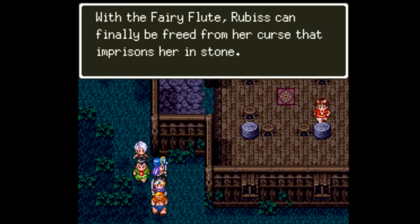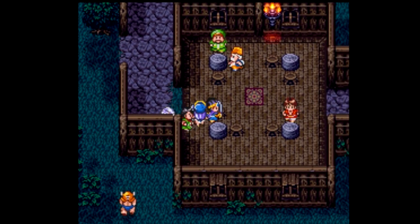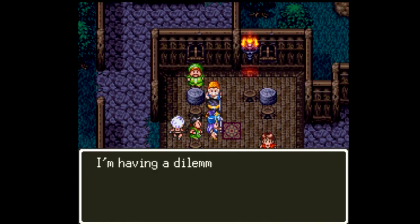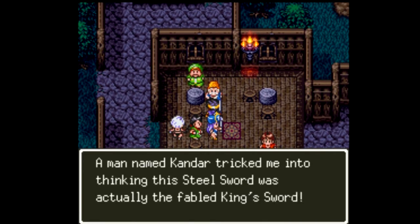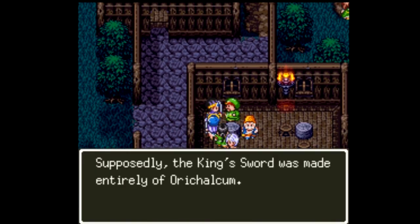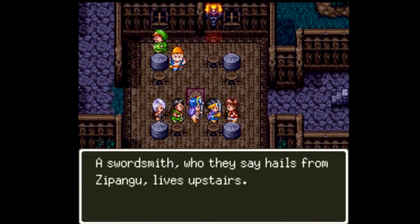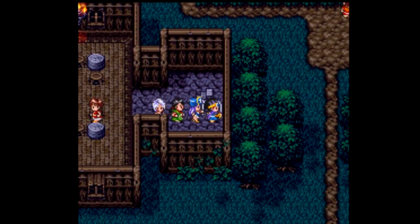An NPC confirms: with the fairy flute, Rubis can finally be freed from the curse that imprisons her in stone. So now we have our next destination - we need to get to that tower and use the fairy flute. But first we talk to another NPC who says a man named Kandar tricked him into thinking a steel sword was actually the fabled king sword. Supposedly the king sword was made entirely of orichalcum - you knew that was going to be important.